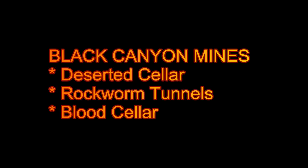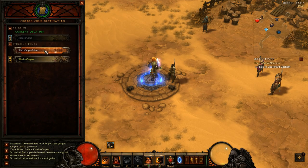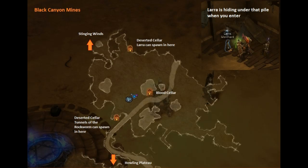Okay, we move on to the second field - the Black Canyon Mines, with three different dungeons. This is the minimum quest that you need to get access to the waypoint for the Black Canyon Mines. On the field there are basically only three spawn points: the Blood Cellar in the middle, and the southern place for the Deserted Cellar. For the Tunnels of the Rockworm that can spawn in there, you need to kill an elite Rockworm and the dungeon will open for you. The times that I had Lara spawn was in the Deserted Cellar in the north, so I have no idea if she can be in the Deserted Cellar in the south as well - please let us know!